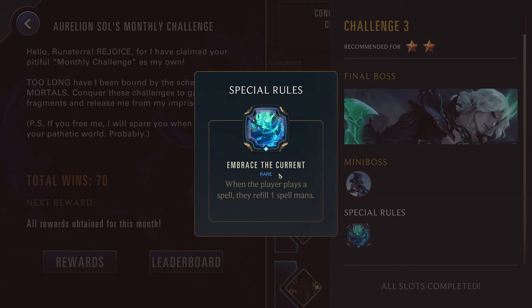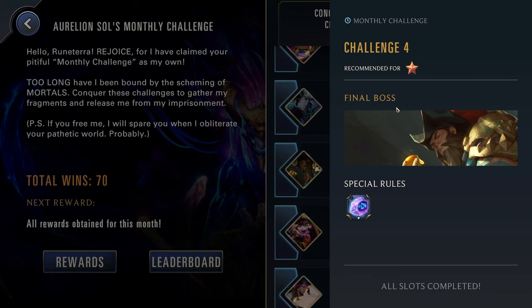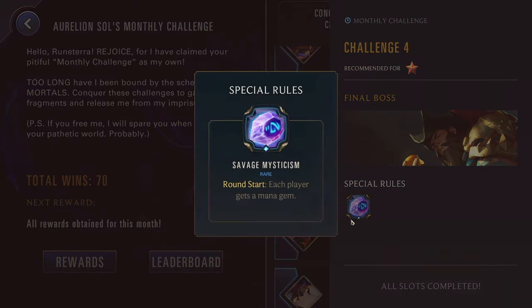That's really good for both of them, but it's also solid for just any of the spells-based decks. Challenge four, one star — we have Gangplank with Savage Mysticism. Round start, each player gets a mana gem. This can really help you ramp up a lot quicker, so it can be good for some of your weaker slow champions. It could be solid for Ornn or Nasus. Nasus especially can be really good into Gangplank because you can kill those barrels and get some free scaling. Maybe also go for Thresh — really use this as an opportunity to try some of your weaker champions.